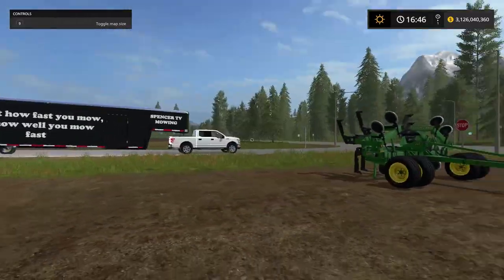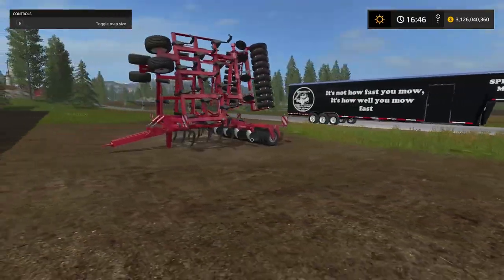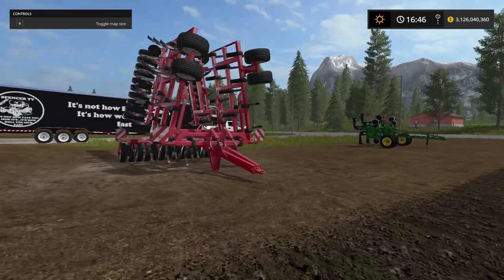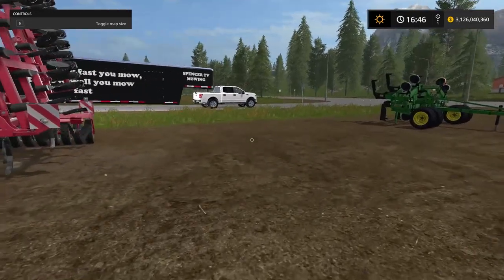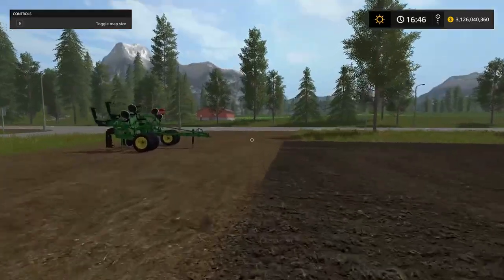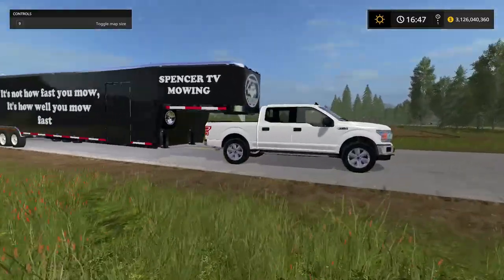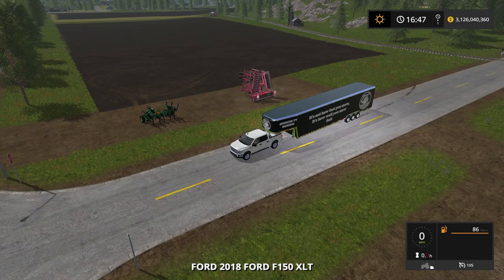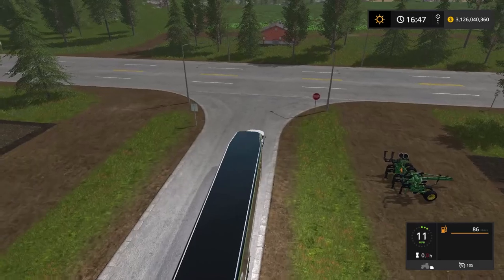We got done cultivating and we need to rip it up with the plow and ripper. We're gonna do something insane today — something that has never been done before. Because these mods are pretty new, we're actually going to use a horse and an ox. If we need backup we'll get the oxen, but right now we'll try the horses.